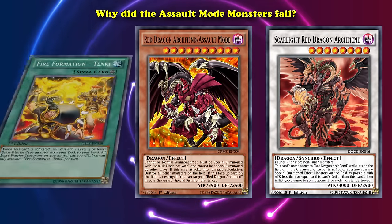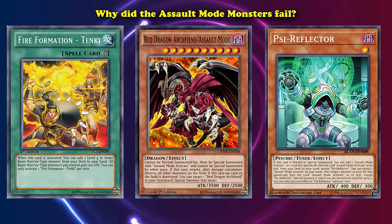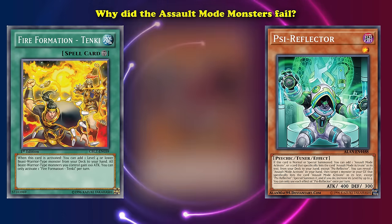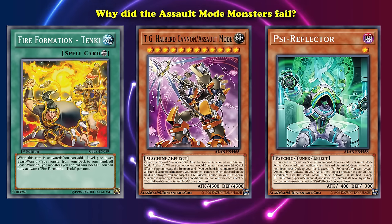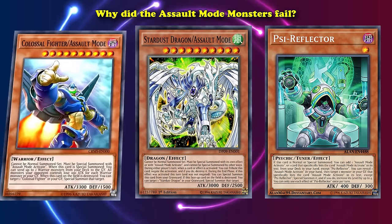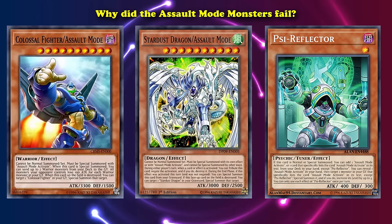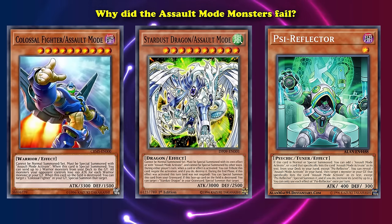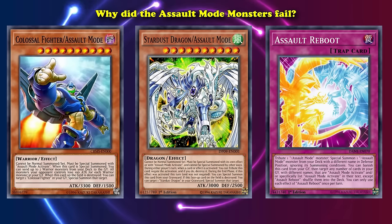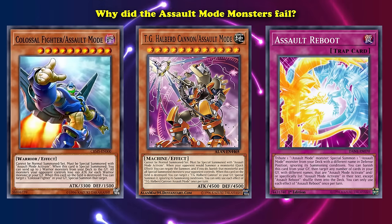They also released Assault Sentinel, which allows you to tribute it to special summon Psy Reflector from your deck, making the whole thing more consistent, and it can also be searched with Fire Formation Tenki. It also allows you to change the type and attributes of monsters on the field to better supplement more specific Synchro Monsters in the Assault Mode archetype, like Arcanite Magician or Hyper Psychic Blaster, who require specific types as their non-tuner materials. There's also Assault Mode Zero, essentially a spell version of Assault Mode Activate except it only special summons the Assault Mode Monster from your hand instead of your deck, which makes the effect kind of worse — though its graveyard effect lets you banish it to set Assault Mode Activate directly from your hand or deck and activate it this turn. So why did Assault Mode monsters fail? It's a series of main deck boss monsters which require an extra deck monster to be tributed with a specific trap card — requiring too many resources, and the archetype didn't support that until Fire Formation Tenki and Psy Reflector arrived years later.